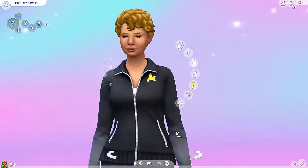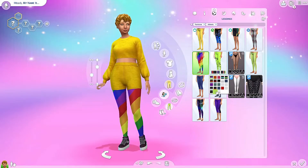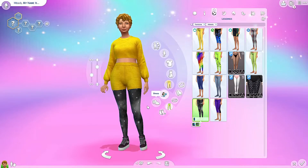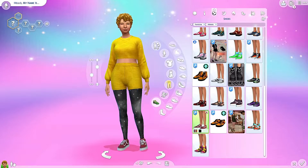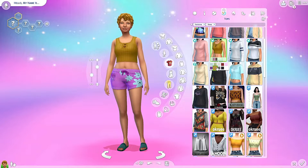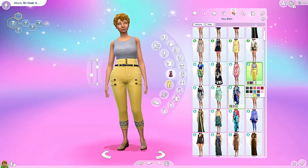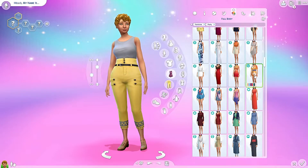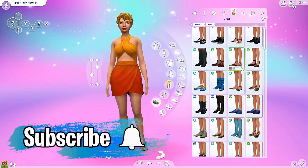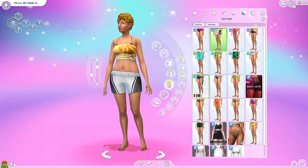So I went mostly with yellow and brown. I went a bit overboard with the makeup on the formal wear, but I think that's okay. It was hard to find cute clothes that were yellow and brown, but I think I got there in the end. I think she turned out pretty cute. She might not be everyone's taste, but I think she turned out pretty good. Let me know in the comments what you think of her.